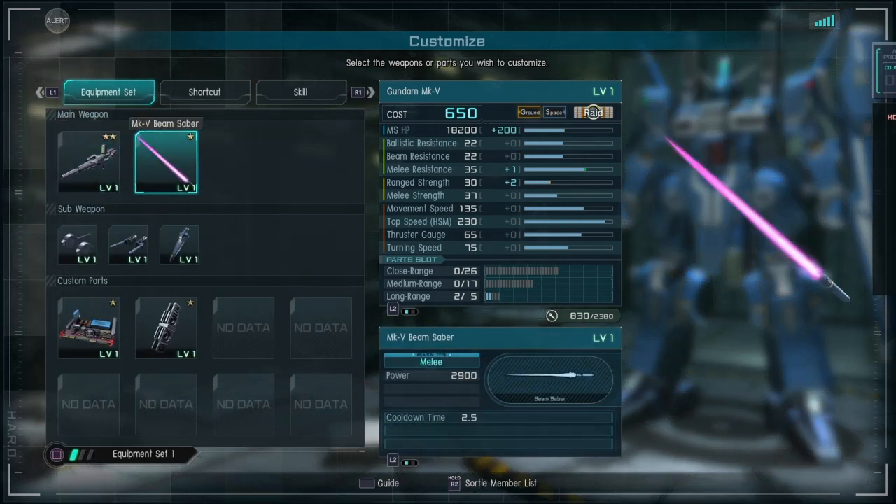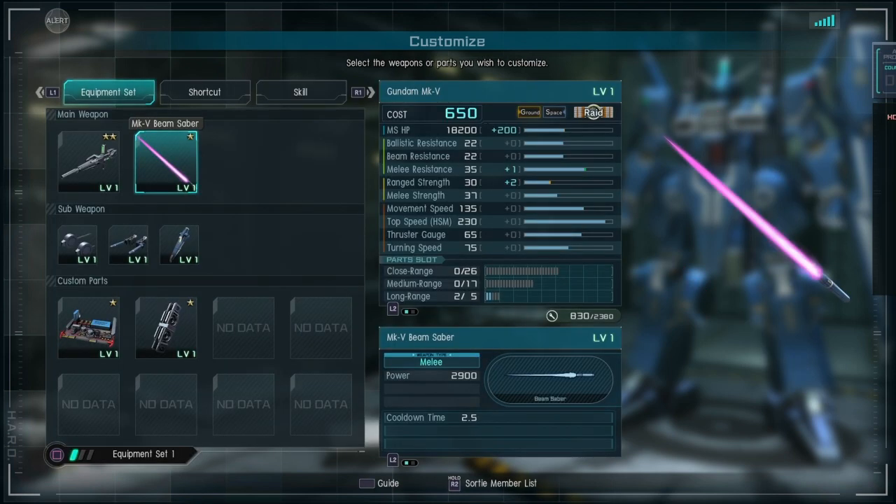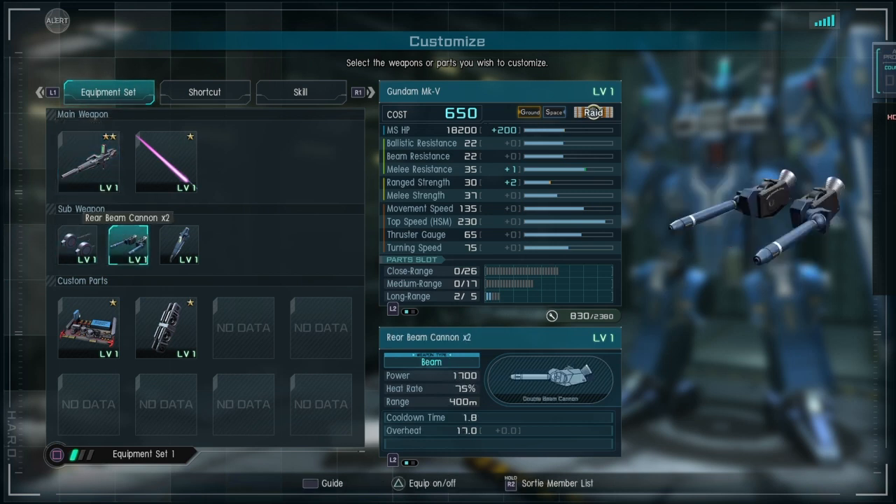We got lucky and we got it on the other account. As you can see I literally have no parts from this thing — this account is like a D plus. But look at this: 2900 damage on the B saver, that's a lot of damage. And the stats on it are actually pretty good: 28 in range and 37 melee. That's not bad, really isn't a slouch.